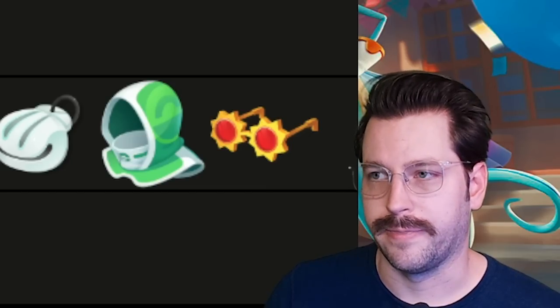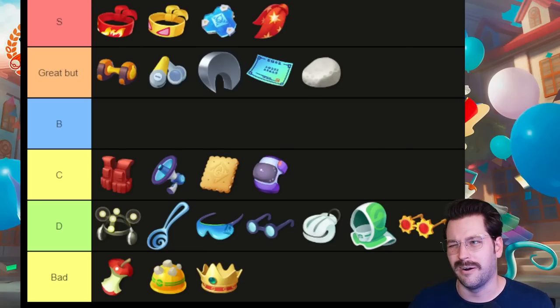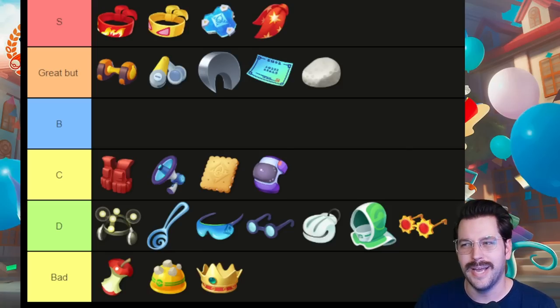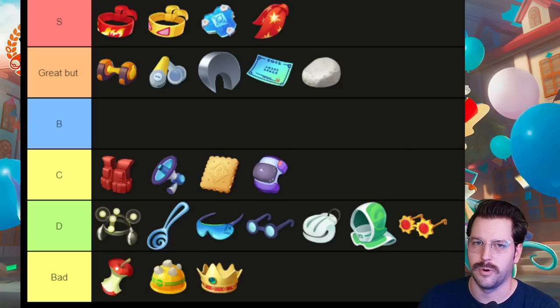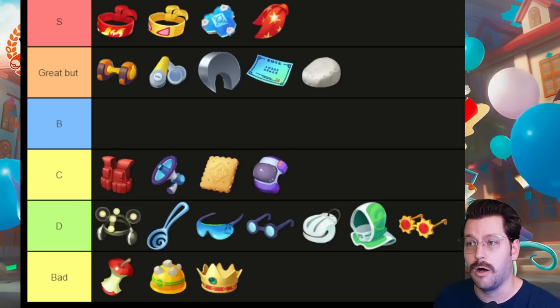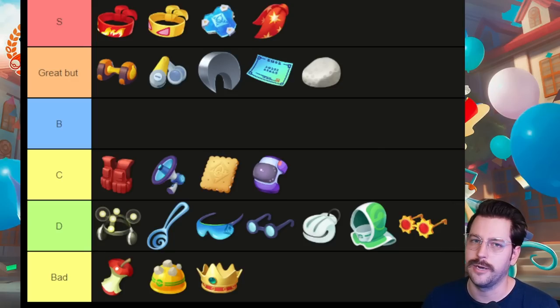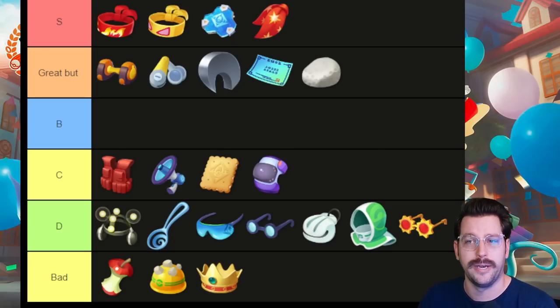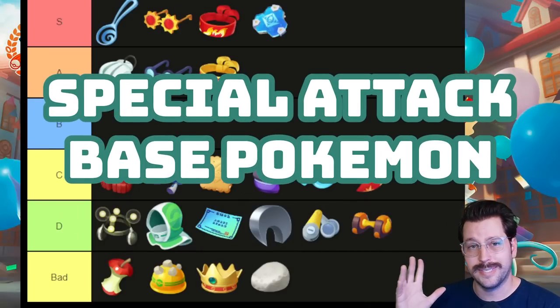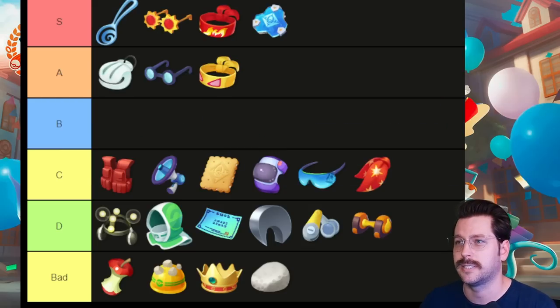We have our B tier, C and D tier, and then our bad tier. The C tier are items that are kind of okay but not super ideal, and you need to understand the game a bit more to get any value out of them. The D tier are items that simply don't work for attackers at all. And then the bad tier — unfortunately Leftovers, Rocky Helm, and Drain Crown are just straight up bad items in the game. They don't trigger when you need them to and they don't do enough. We have a similar list for special attack based Pokemon and another for support-based Pokemon.